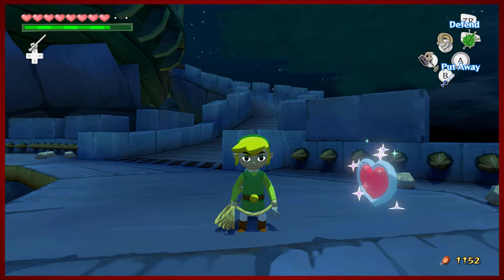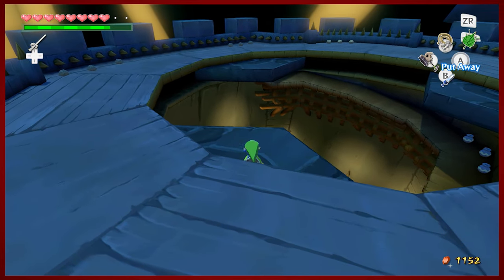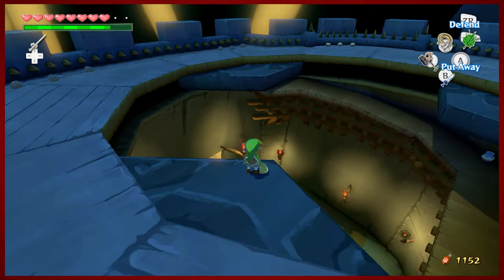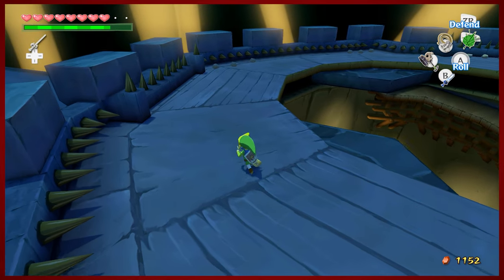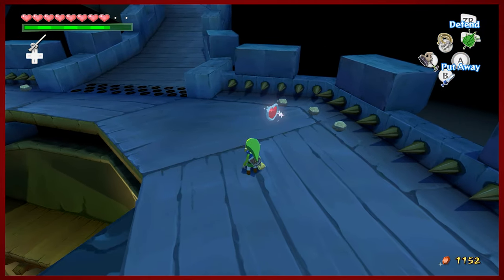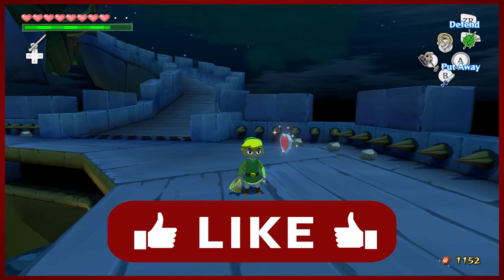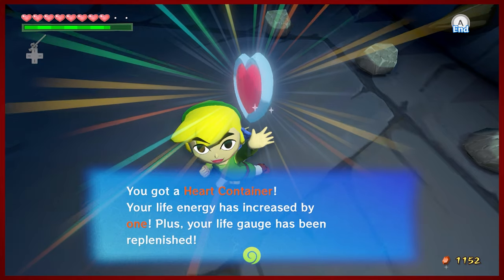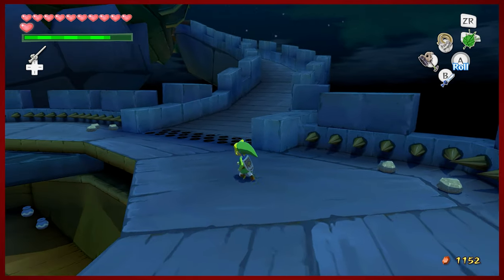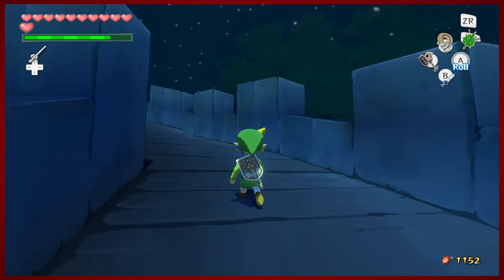Hey guys, DMike here. Welcome back to another episode of The Legend of Zelda: The Wind Waker HD. Last time we went all the way up from all the way down there. If you save and quit before you pick up the heart container, it makes you go all the way back up and dodge all the bokoblins - so I did that for you. We have some questing to accomplish, and if you like that, please like, comment, and subscribe. Let's get this heart container - that's our reward for fighting and killing big bird.